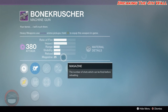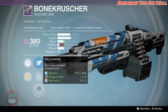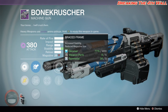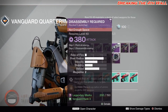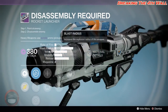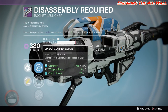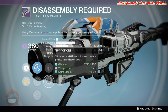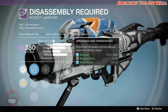Then we have your Bone Crusher with CQB Ballistics, Smart Drift Control, Field Choke, Unflinching, Hip Fire, Braced Frame, Quick Draw, and Persistence. And last but not least we have your Disassembly Required with Warhead Veneers, Linear Compensator, Counter Mass, Vacuum, Army of One, Snapshot, Javelin, and Grenades and Horseshoes.